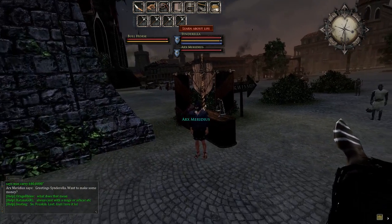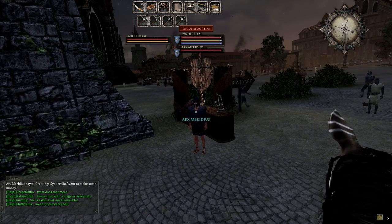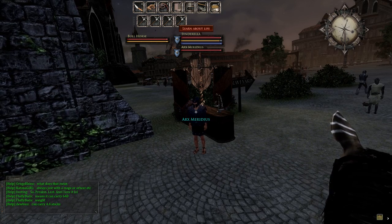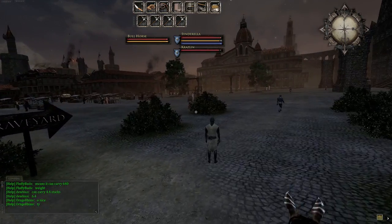This guy right here is a head vendor. You'll be killing skeletons in a graveyard and can bring the heads back to buy your first weapons upgrade — swords, spear, axe, mace. He doesn't sell bows though. There are some pretty good bows on the broker for really cheap, like 50 silver — sometimes even less — so if you're a bow character just check the broker.